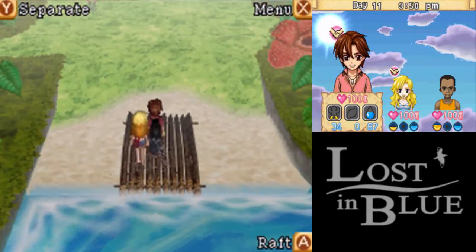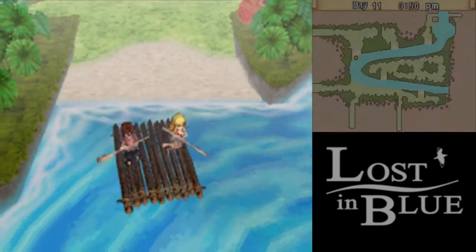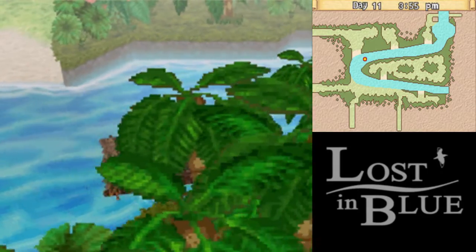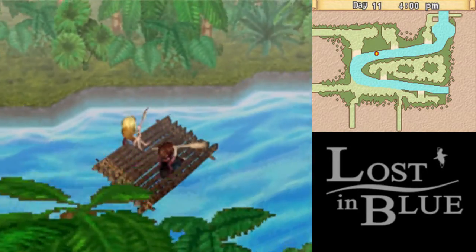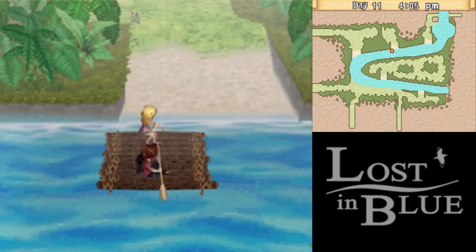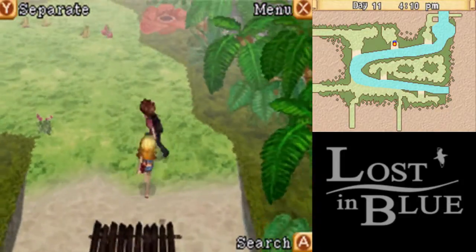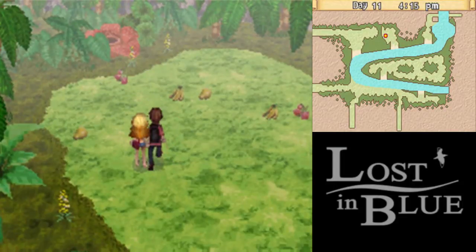Let's take a quick look at the map. That center area is full of supplies like twigs, but we don't really need that right now. What I want to do is head over to that upper right area. Actually, let's see what's over here first — it's on the way. Yeah, it's just fruit; I'll grab a papaya, why not.